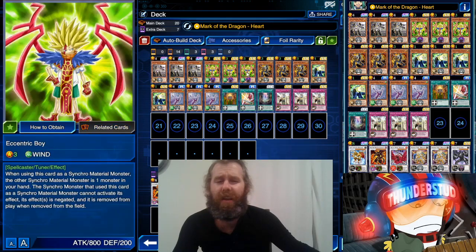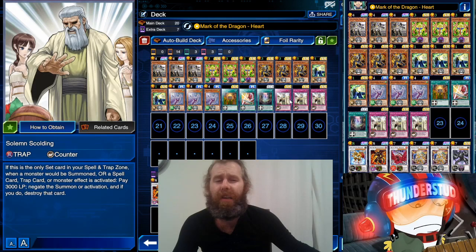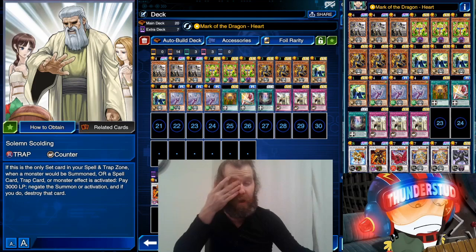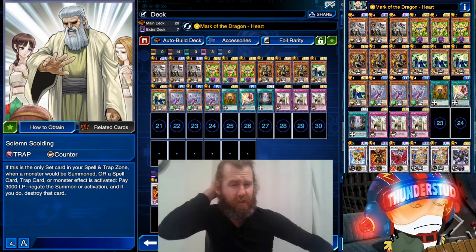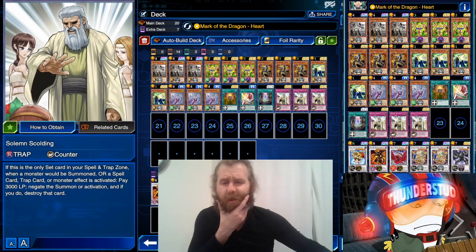I didn't make this deck to be top tier - it's just to get Life Stream out and get the combos out. You really gotta lean on Solemn Scolding. That's the whole point of the deck: lose all your life points, gain them all back, win the duel. No real OTKs or anything like that - it's just a meme deck to get out Life Stream. And there is actually a Life Stream cutscene, which is pretty cool for little Leo.